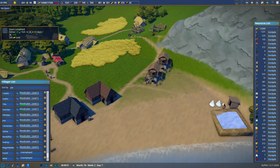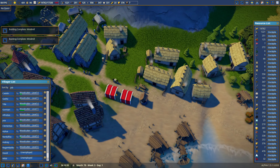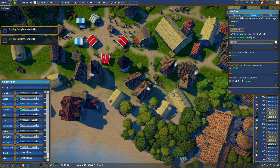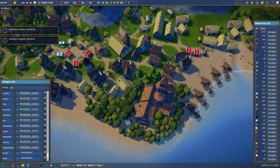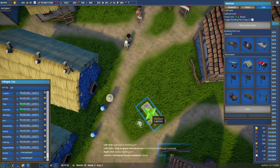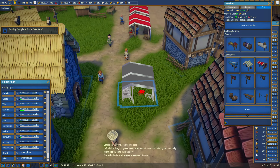Something fishy is going on. Which of these markets sells bread — your berries, your fish. We could have a bread market down here. There's the bread market, and there's a fish market. These houses will want to buy bread, so let's put a bread market right in here. I'm going to do a separate market. And building complete — stone gate version 5.